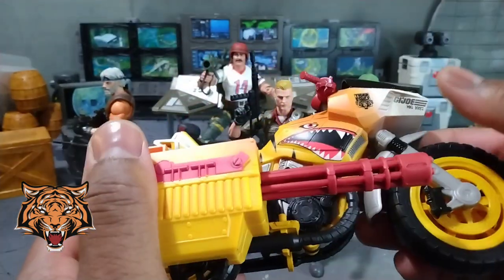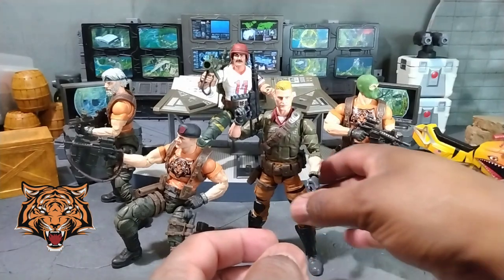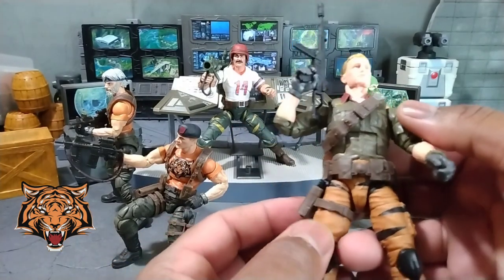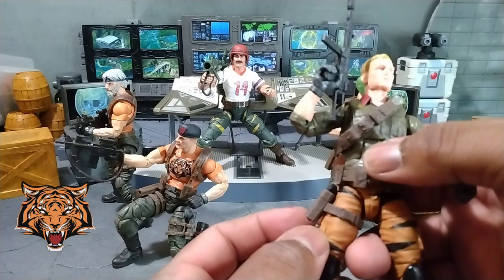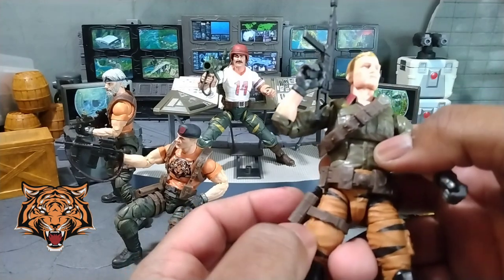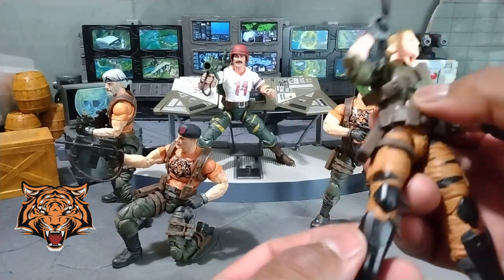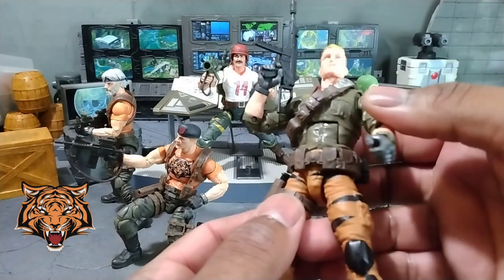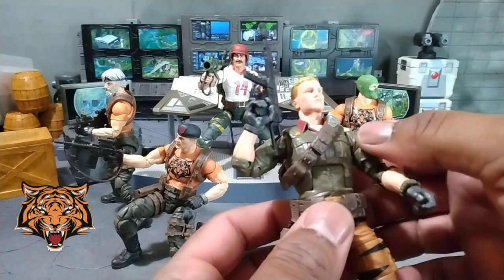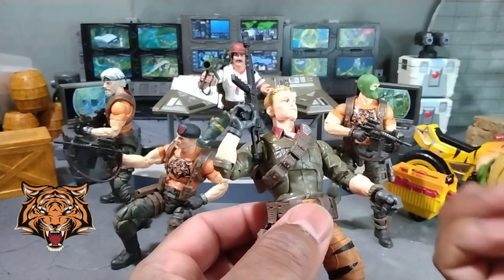We finally got our SWAT Leader Duke, and I gotta say with these brown orange-ish looking color pants with the darker brown, the olive green, the red — it looks okay. With the black shin guards, the gray boots, the gray gloves, I gotta say it looks pretty cool.